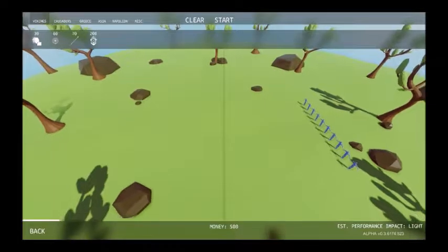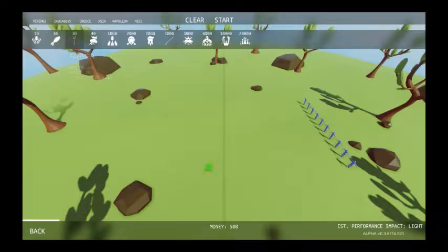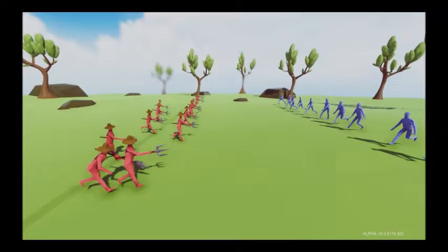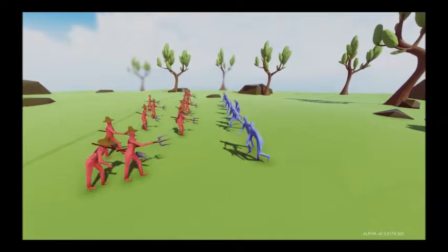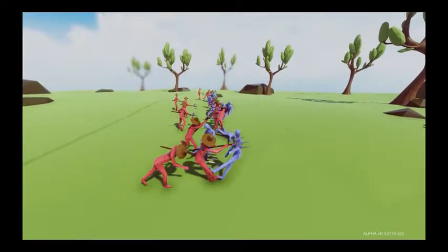So 20% less money would be 400. I have 400 money. That shouldn't be a problem. The best cheap unit, as you may have seen — probably not, why would you bother — but it's just farmers, so you can probably win with this many. Yeah, let's go. Totally accurate strategy. Look at that slow motion. Looks pretty good. And that was super easy. Holy cow.